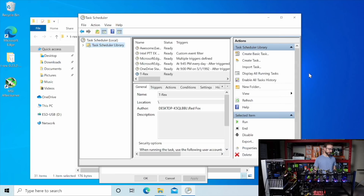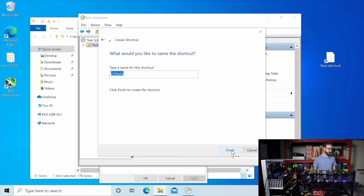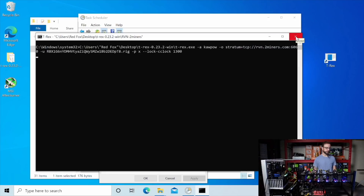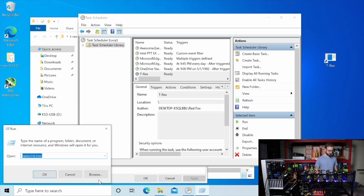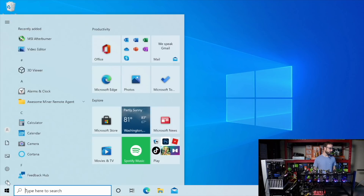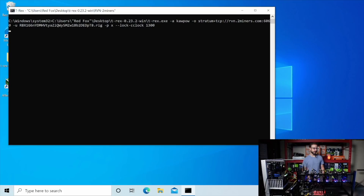Hit OK to save. Now create a shortcut — I'll put it on my desktop. The shortcut target should be: schtasks /run /tn T-Rex. Hit Next, name the shortcut T-Rex, and hit Finish. Double-clicking it opens T-Rex Miner and runs it in administrator mode, so I know the task is configured correctly. Now, to make it launch at startup, press Windows+R and run shell:startup. Anything in this folder launches at startup, so drag the shortcut there. After a reboot, Windows auto-logged in and T-Rex Miner started mining at startup.